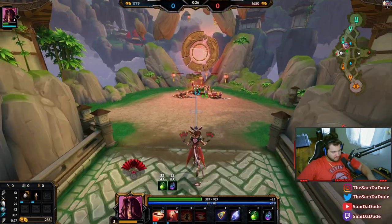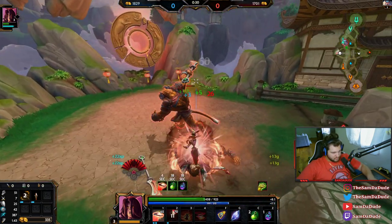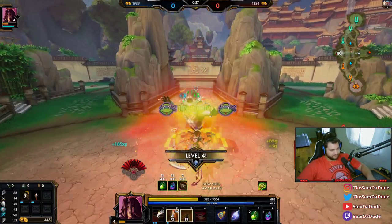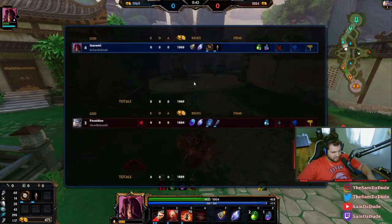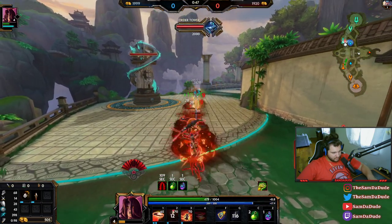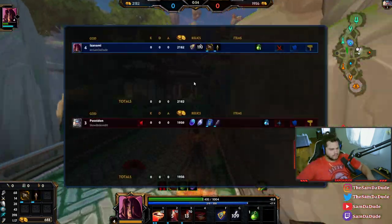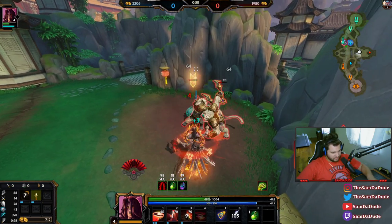I'm gonna pop some pots and get the red buff. Yeah, I can get it — he's low, he's not coming over. I grab the three just so I can be slightly safe. I don't think I'm gonna do his blue mainly because I don't want to get cracking on, because I assume he's gonna get the XP of the wave and then just cracking the shit out of me.